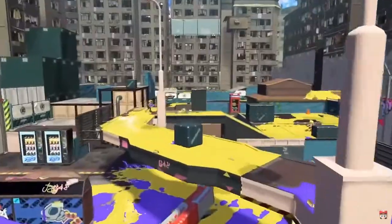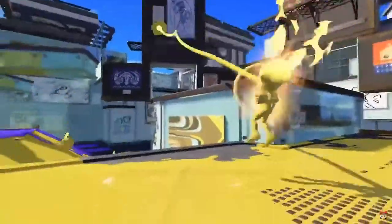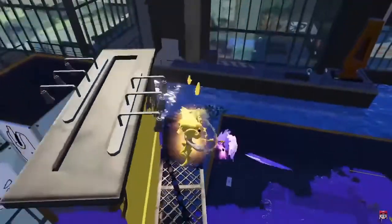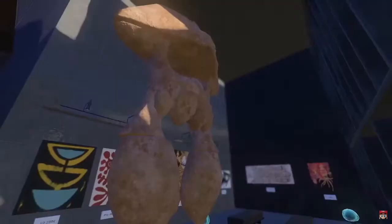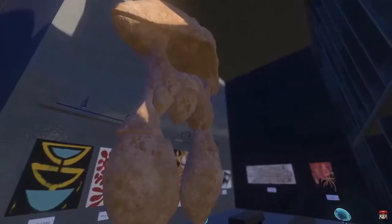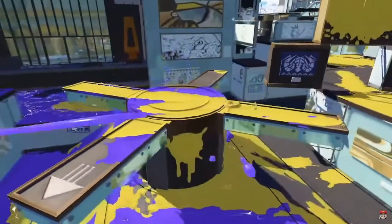We also see a glimpse of what appears to be a third special — some sort of grappler functioning similar to a Spider-Man style grappling hook that lets you launch yourself to different platforms. This seems like it'd be very good on long-range weapons like charger variants as a way to escape, but as seen in the trailer it can also be used by short-ranged frontline weapons to rapidly advance on backline positions.